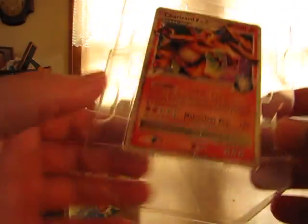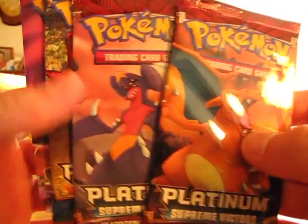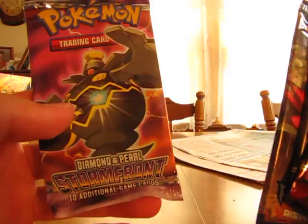I think you get two packs of Supreme Victors in each tin. So there's the Charizard Level X. So two Supreme Victors, a Rising Rivals, and a Storm Front.